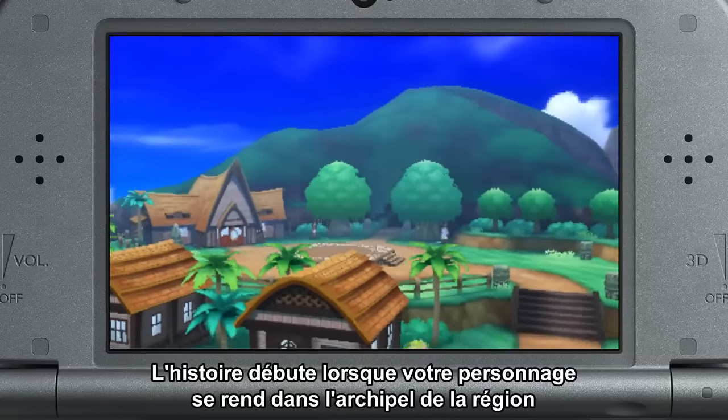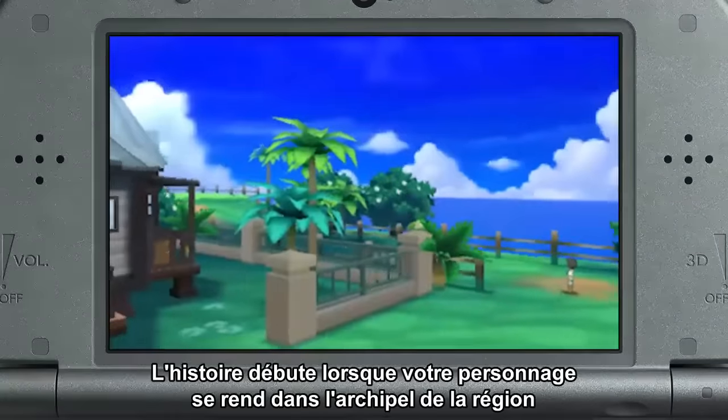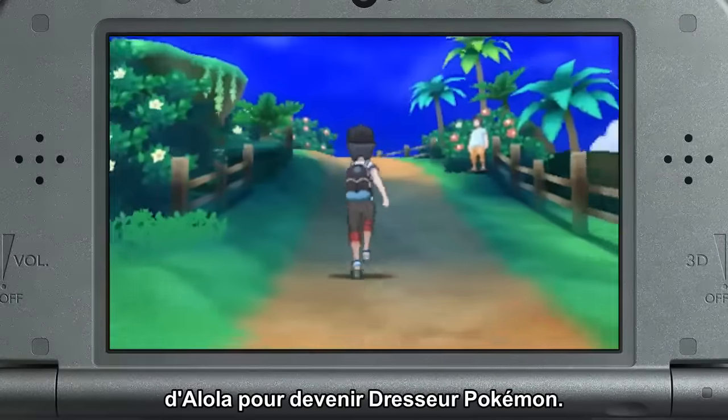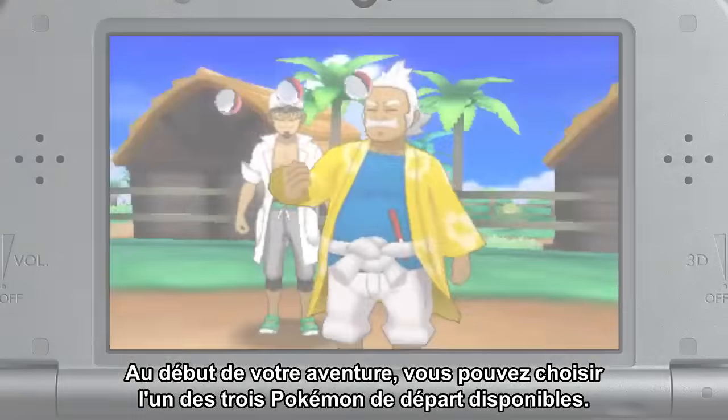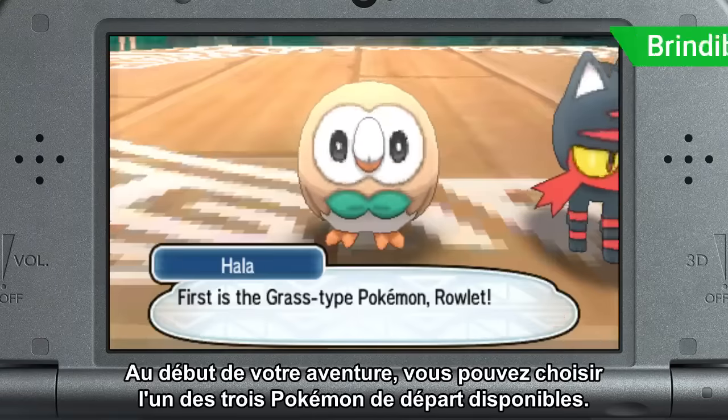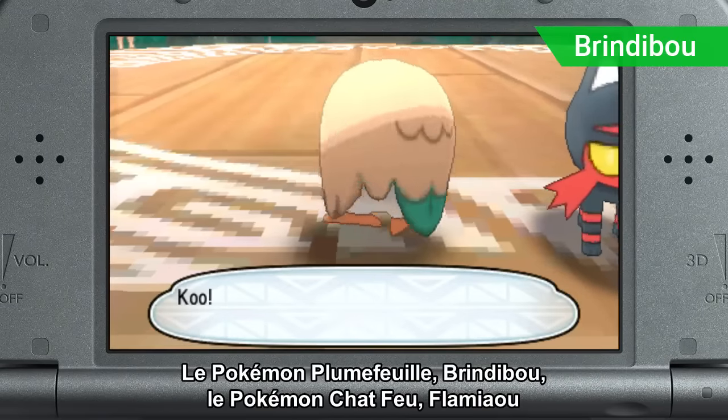The story begins when your character moves to the tropical islands of the Alola region to become a Pokémon Trainer. As a start of your adventure, you can choose one of three first partner Pokémon. The Grass Quill Pokémon, Rowlet.